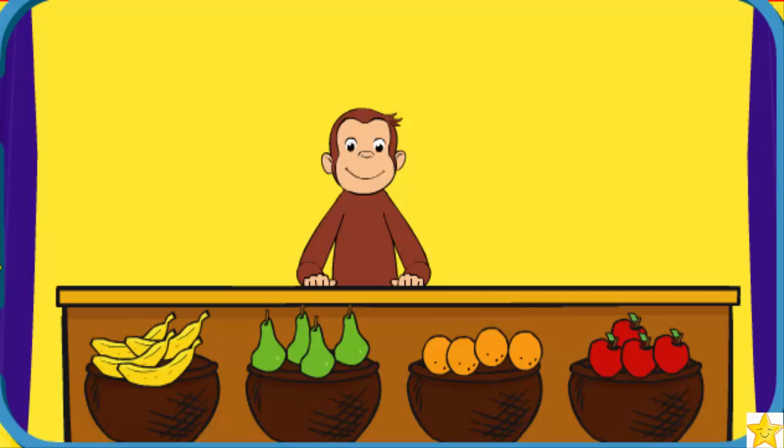We're going to have some fun counting fruit, then George will show us his juggling skills. Can you add fruit for George to juggle? Click the fruit to give him four of any fruit, then click on George.